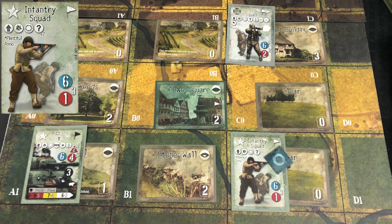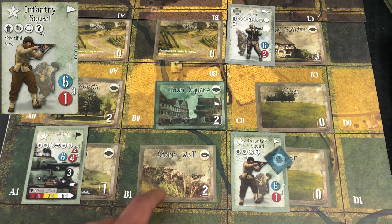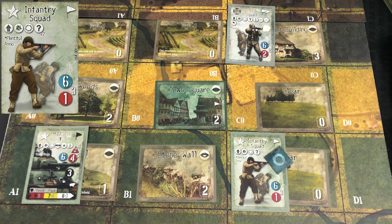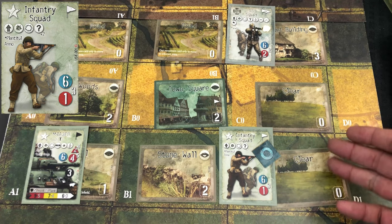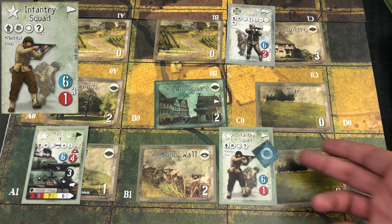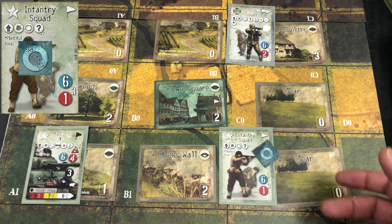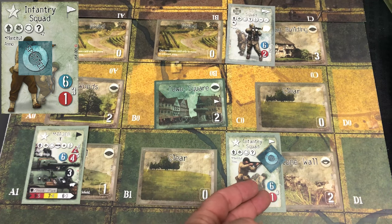The concealment bonus can only be used in terrain that is degrading or blocking, which has to do with the eye symbol in the top right of the terrain card. This is degrading terrain; this is blocking terrain. A unit in clear terrain cannot use a concealment action — they're automatically spotted because they're out in the open.